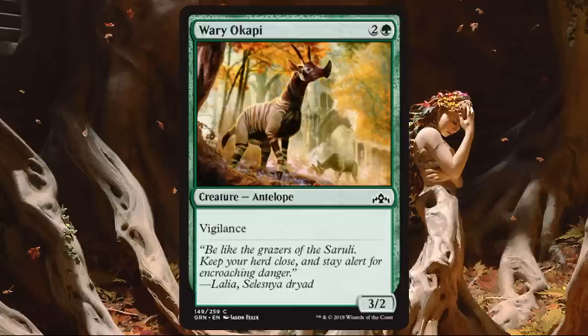Wary Copy. Not a big fan of this one. Three casting cost, it's a curve filler if you need it, but if I can avoid it I'll try to play something else. A 3-2 for 3, even with Vigilance, isn't very impressive to me, because many times it's going to trade down with a 2-2. If I can find something better, I will.